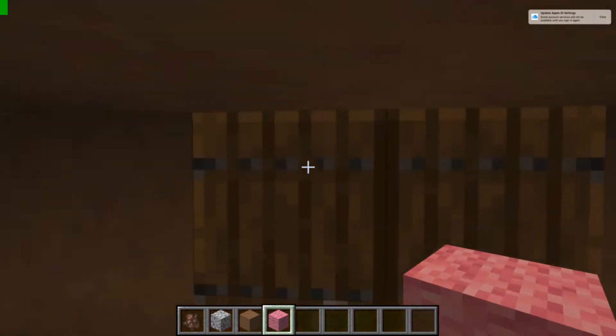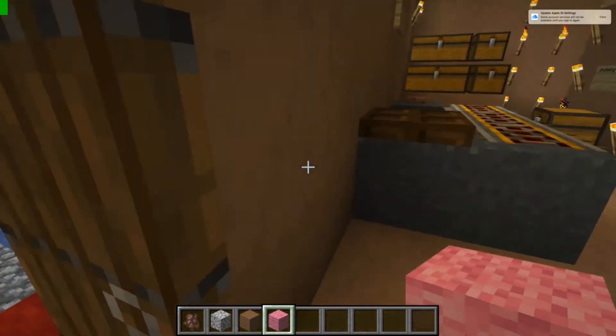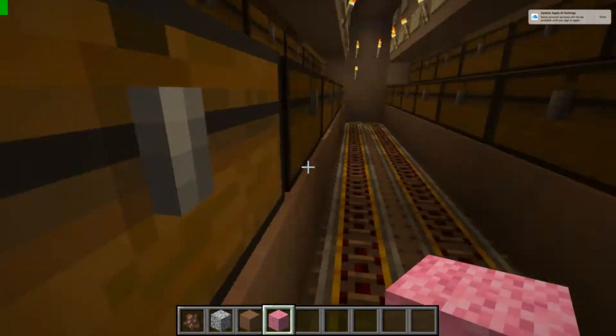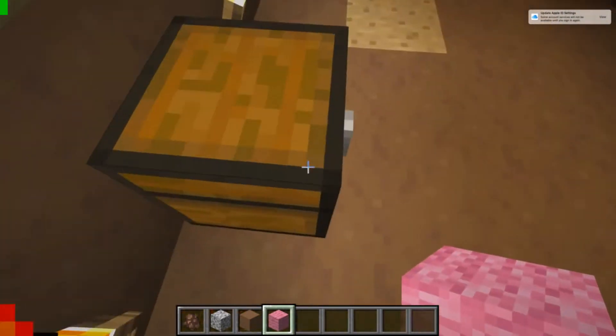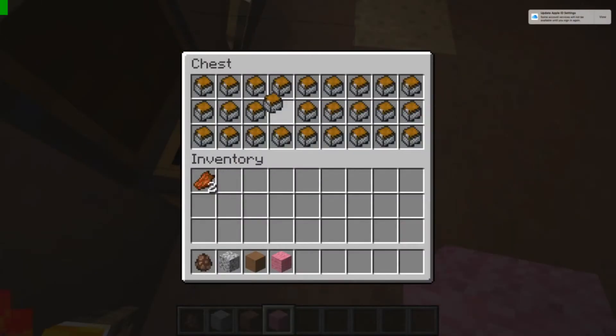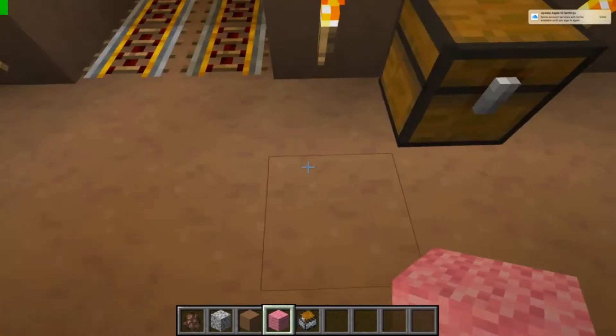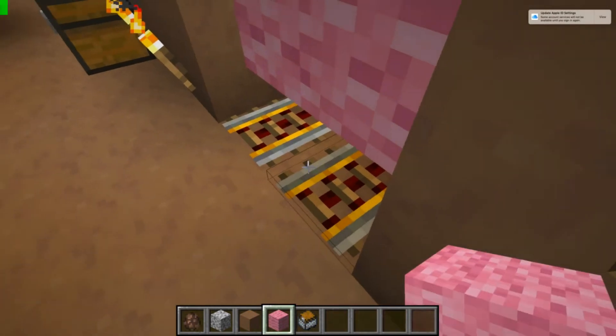It might look a little funky, but it's good. Here we are, we're inside. So what you do when you come in — in these chests, there's cards. You take them out, and then you place them down.